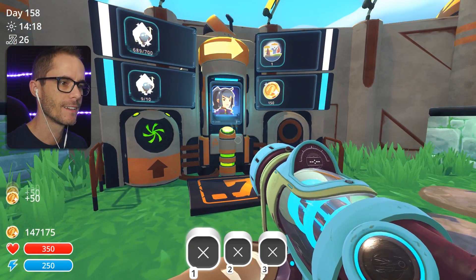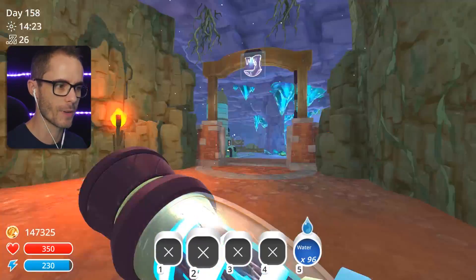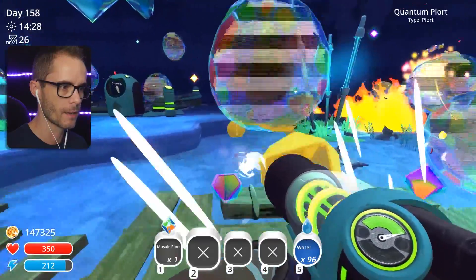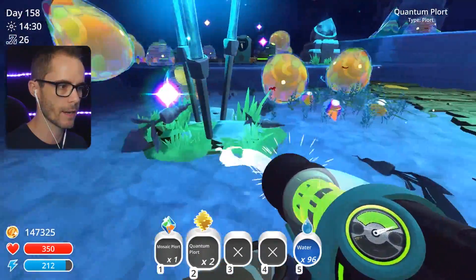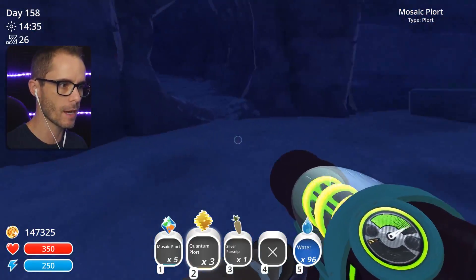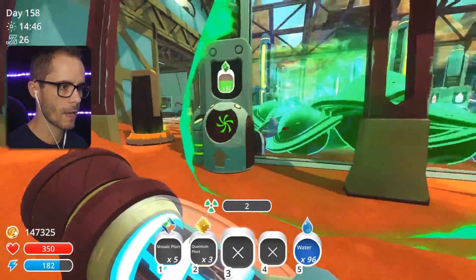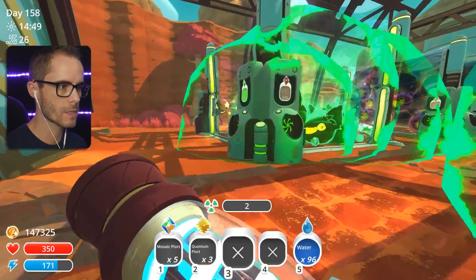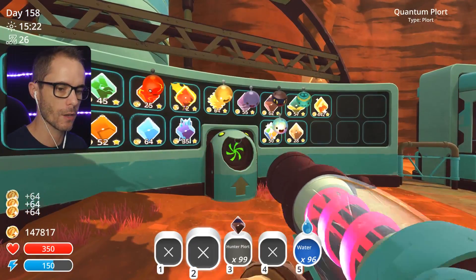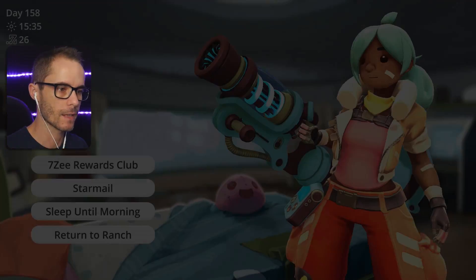So close! And we're so close to having the 150,000 newbucks as well. I reckon all we'd need to do is sell some plorts and then I think we'd be done. There's not too many plorts around here - a couple but not a great deal. Let's see how my slimes out here are doing. Got a few rad plorts, hunter plorts. Let's go sell these plorts and then unlock the next 7z reward. 154,000 newbucks - let's do it.